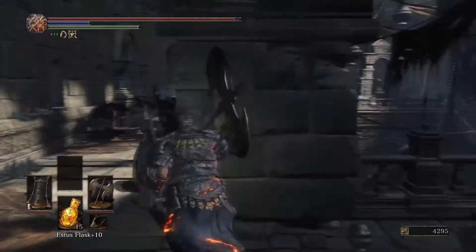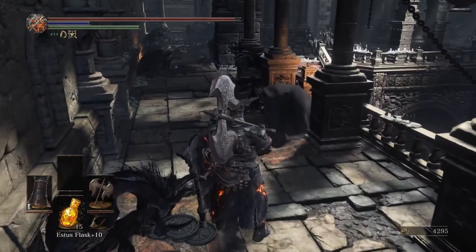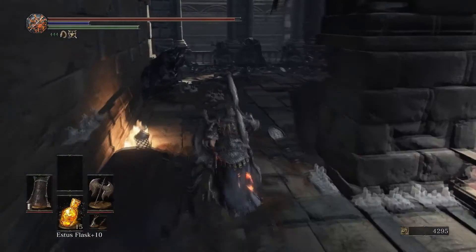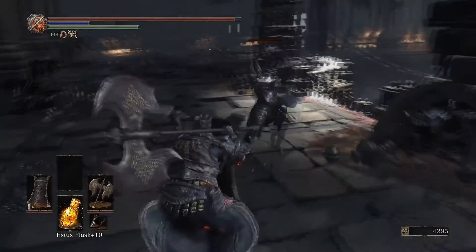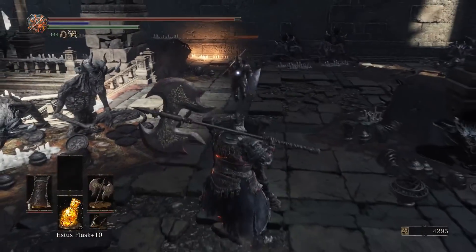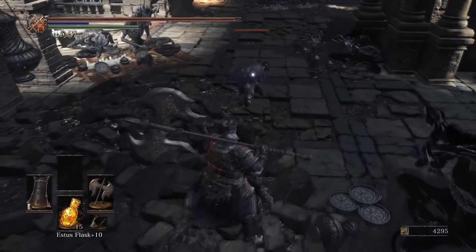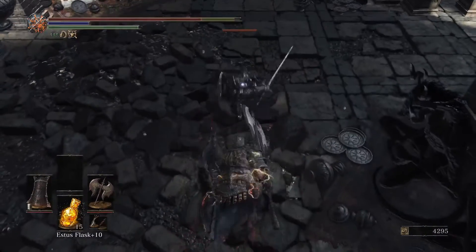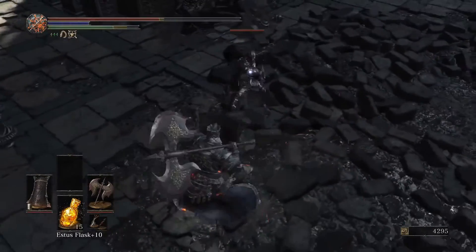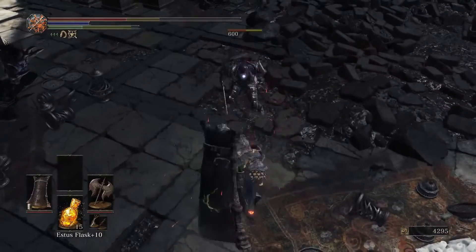So the caller drops the staff, but he also summons the Drakeblood Knight — he's down here waiting for us. These guys are super tough, sort of akin to the Silver Knights you'd see back in Irithyll. Their weapons are infused with lightning, they hit like trucks, and they can take a lot of damage. You can see how much damage he did to me in two shots.